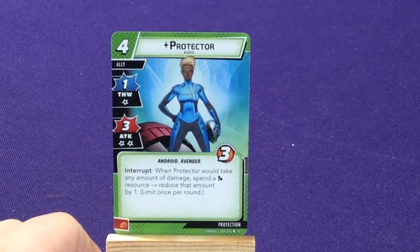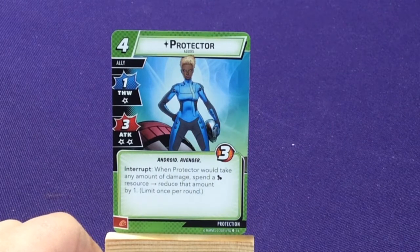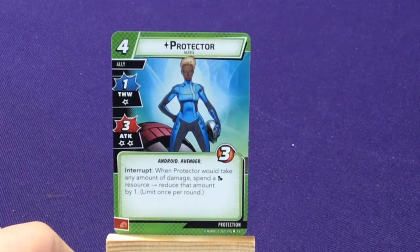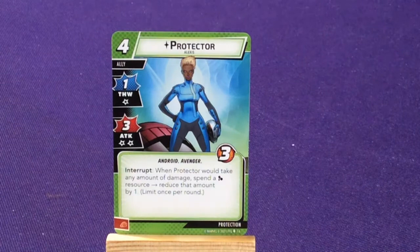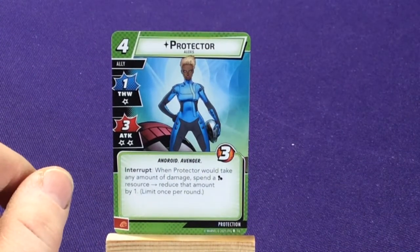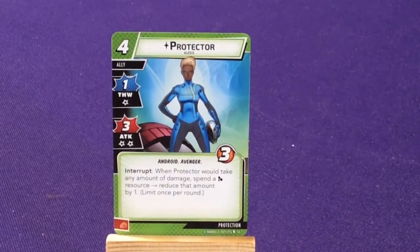Here we have Protector, whose name is Alexis — I have no idea who this is, but she looks like she's standing over a Sentinel holding an Ultron. She has 1 thwart and attacks for 3, though she'll only be able to do that once. She's an Android Avenger. Interrupt: when Protector would take any amount of damage, spend a Mental resource to reduce that by 1. So you can spend one to reduce her damage down to 2 — you could keep her alive for up to three attacks if you spend 2 extra Mental resources.